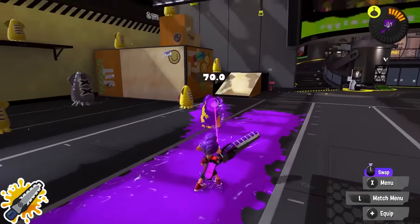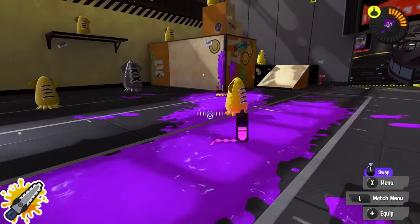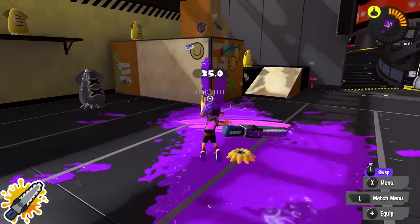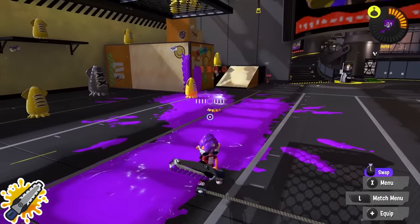Splatana Stamper: don't over-rely on your burst combo. Yes, a charge slash into a burst bomb is a very reliable combo, but a normal slash will also combo with it and uses much less ink. Make sure you're using the burst bomb at the right time so you're not spending as much time recovering your ink.